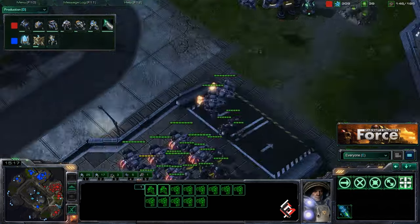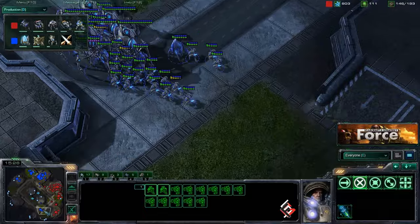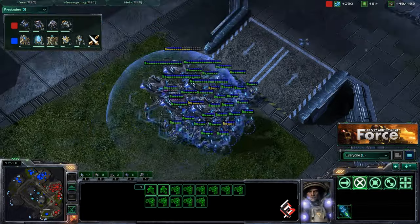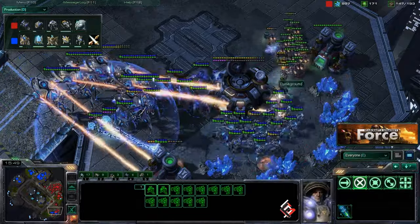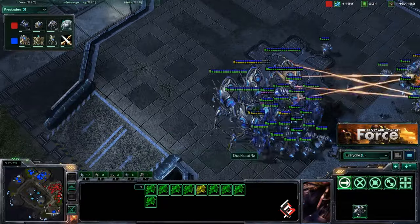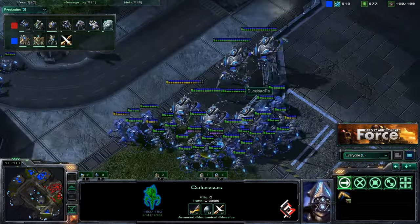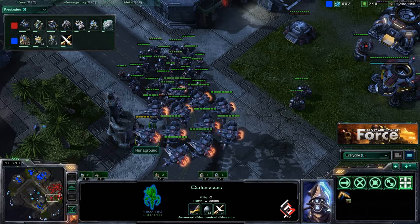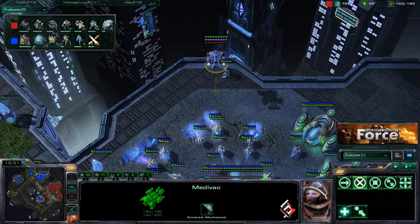Charge zealots are melting those marauders with no problem — very unfortunate for Run Aground, he lost about half his units with his forces split in two positions. That could have just cost him the game. He's on three bases to White Raw's two, but White Raw's colossus count plus charge zealots makes it very difficult. Pulling forward, dropping guardian shield, White Raw takes out that expansion in seconds — all those SCVs melting away. Run Aground tries another drop with a medivac but it just gives up. Vikings move forward but aren't engaging — they're running from stalkers.